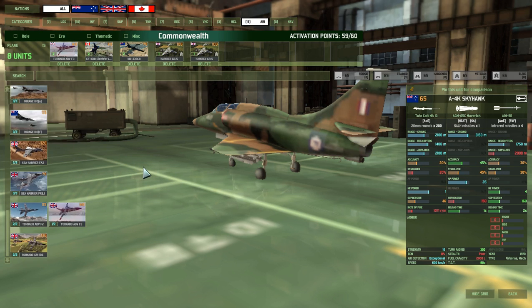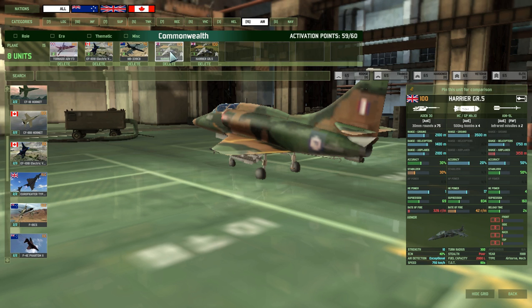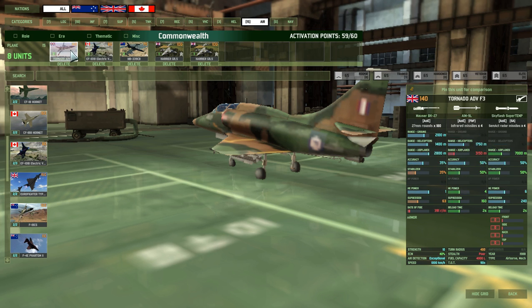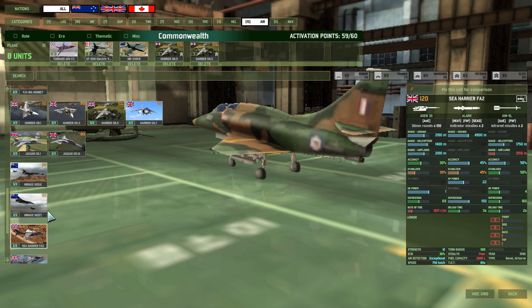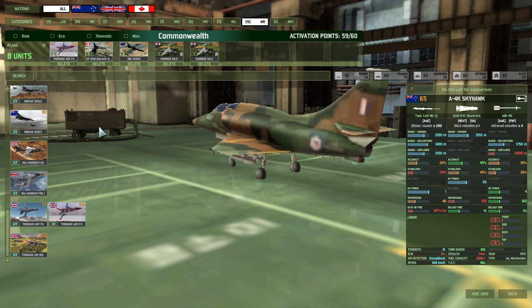The combined Commonwealth aircraft are pretty good. You've got each of the different types. The Australians provide some napalm bombers. You've got the Harriers which are well-rounded. The Electric Voodoo is a quite cheap anti-radar unit, though it hasn't actually worked very well for me — most of the time it seems to get shot down. One problem in the old game was that a lot of teams didn't really have any anti-radar planes, but that's not so much of a problem anymore. We've got some pretty good interceptors like the Tornado and the Eurofighter as well — quite a good range. I just stick to fairly basic units: Harriers for well-rounded, napalm, anti-radar, and an interceptor — that's pretty much how I roll with planes.